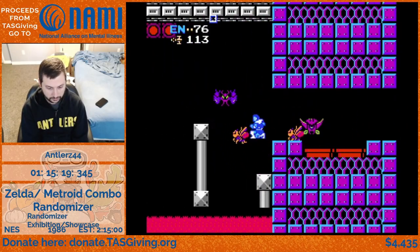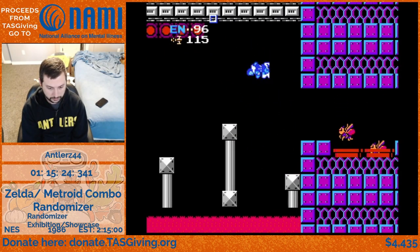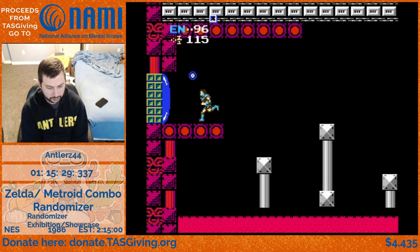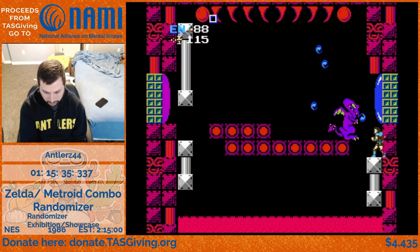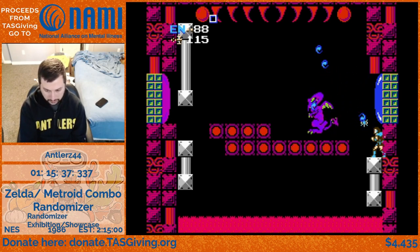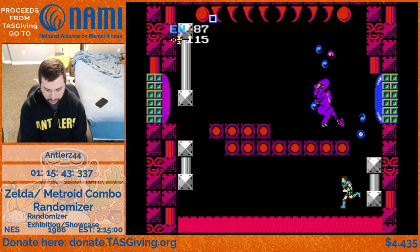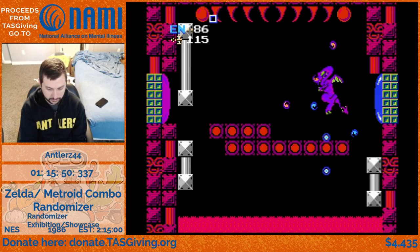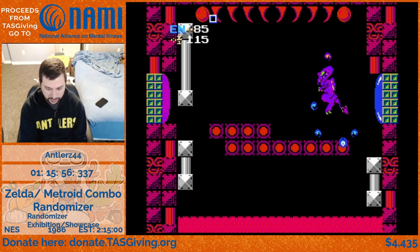We're so close to four fours in that donation total. Someone needs to donate exactly nine dollars. Here's Ridley getting real aggressive right up in the grill. We're going to wait for that - and I froze another hand. Okay, so maybe I am going to do the lava strats here. Normally Ridley just stands there and jumps up and down in one spot like a chump.